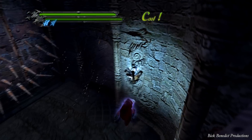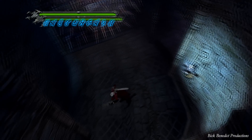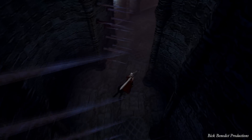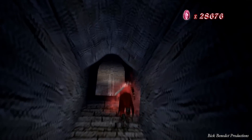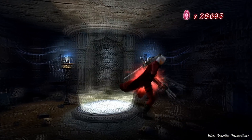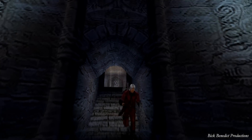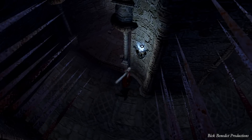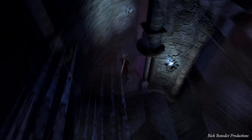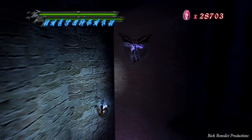I did want to caution you against getting the blue and yellow orb on top of the Colosseum — you have to do it prior to the fight with Griffon. Because if you get it after you defeat Griffon, you can't access the top through those warp portals. There might be some weird way to jump up there, but I'm not aware of it.